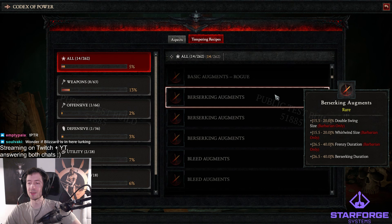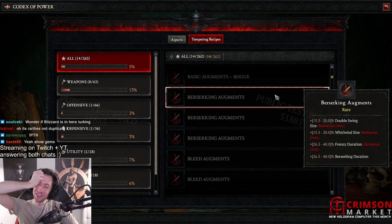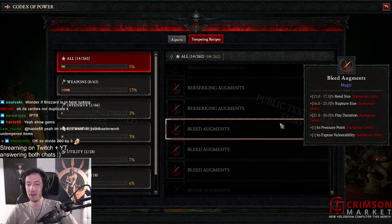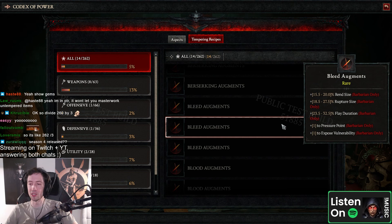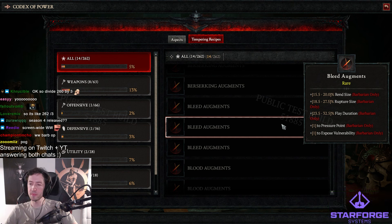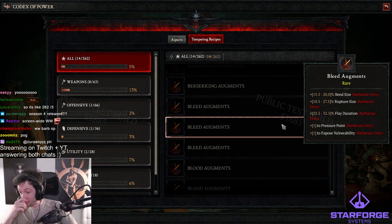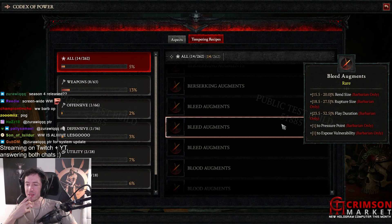Double swing size. Oh shit — whirlwind size. Any legion cycling and frenzy duration, that is interesting. I wonder if all of them have magic, rare, and legendary. Rift size, that's kind of nice. Rupture size, okay. Flay duration — pressure point and expose vulnerability, those are interesting.